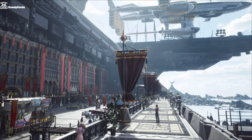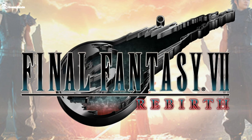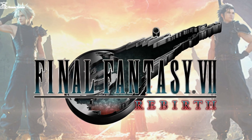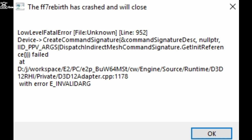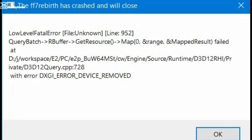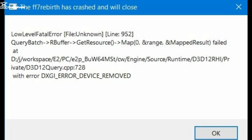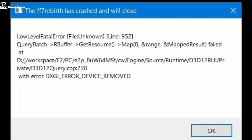Hello everyone, welcome back to Gossipanda. In this video we're going to talk about an issue with the game Final Fantasy 7 Rebirth. The game is showing a fatal error — while playing, the game suddenly stops and a pop-up message appears saying FF7 Rebirth has crashed and will close, with the subtext 'low level fatal.' We're going to talk about this issue and see some possible ways to fix it.